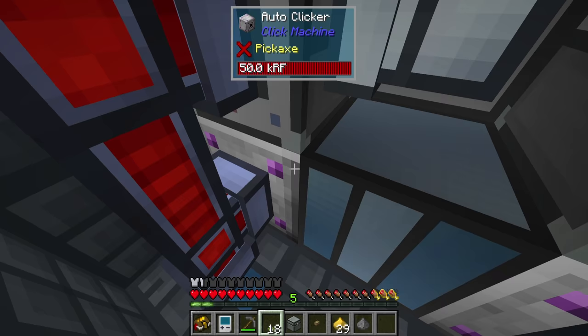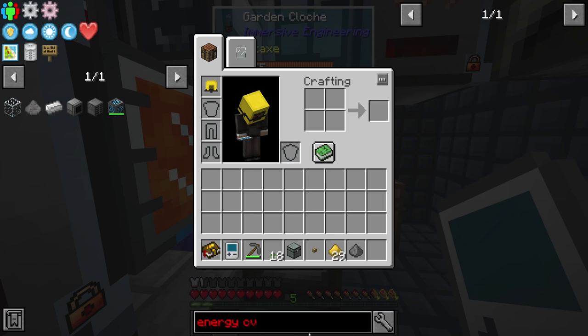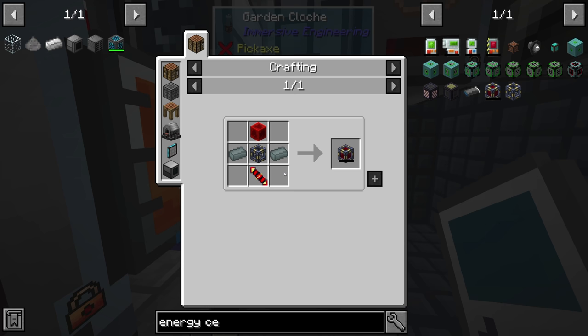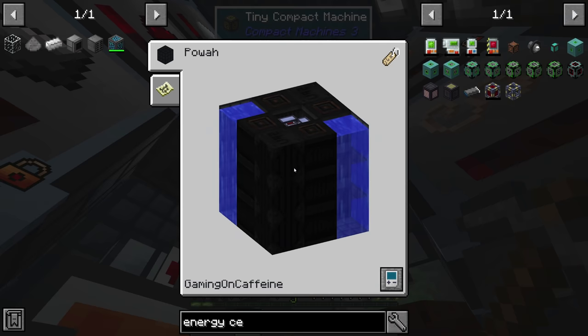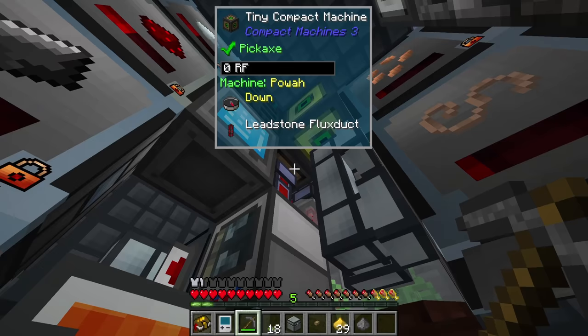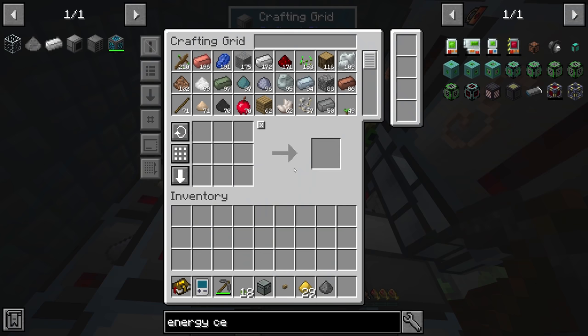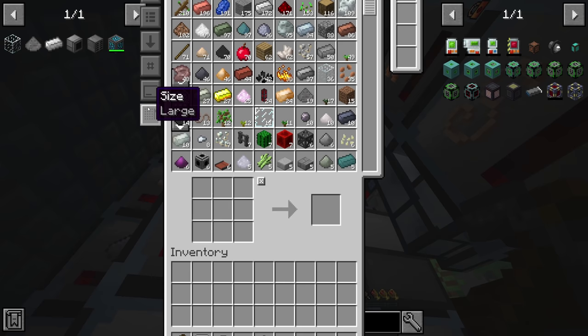Things might actually be backing up nicely — it might not be a bad idea to make an energy cell. The only trouble is space, but we could replace the bottom flux duct with an energy cell set to input on all sides with output on the bottom, giving us that power buffer. And yes — the crafting grid is fully working now. This room is very compact but we have a functioning setup.